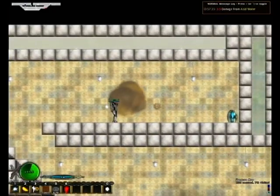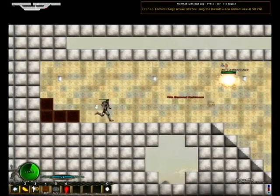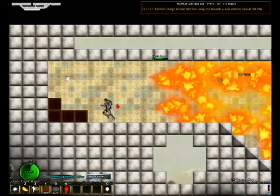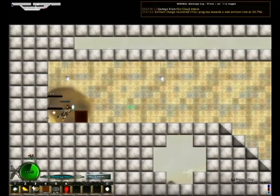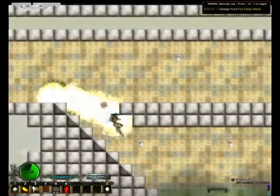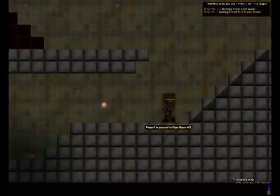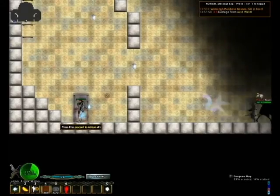This game, unlike Terraria — I would say Terraria is about 70% fighting and 30% building — this is about 90% fighting, maybe 10% building. I'm going to go through the next door. It has a great minimap system, which I'm actually going to embiggen a bit. There we go.